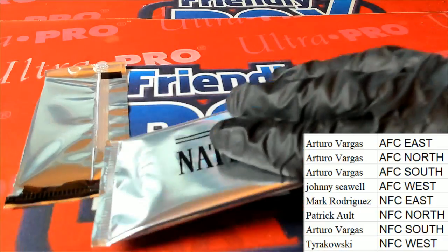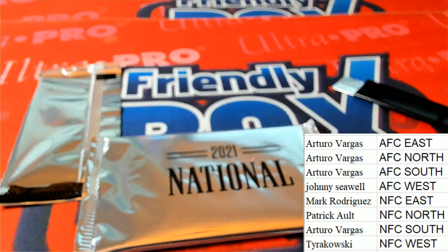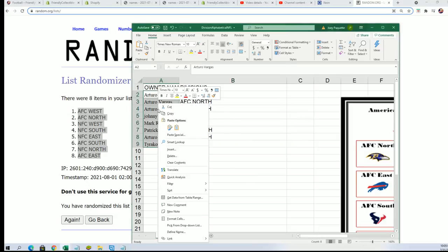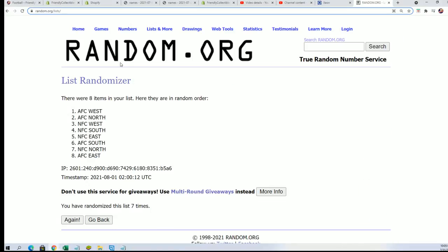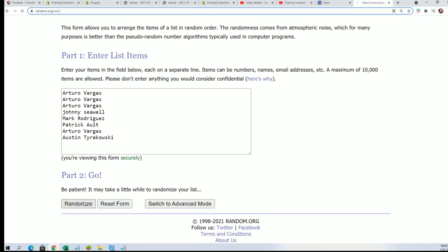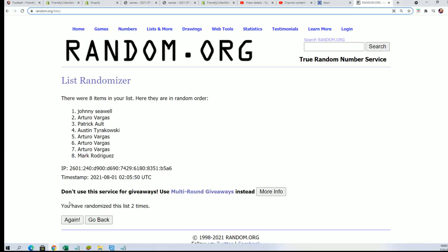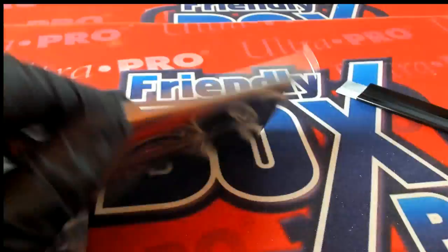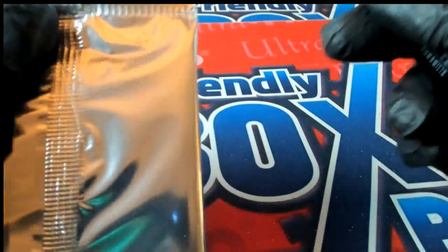And now it's time to do this random for the National Pack. Winners at the top of the list after seven times. And our randomizer — good luck winning a National Pack. Lucky number seven. Arturo, this pack is for you. Your name's at the top of the list every seven times.